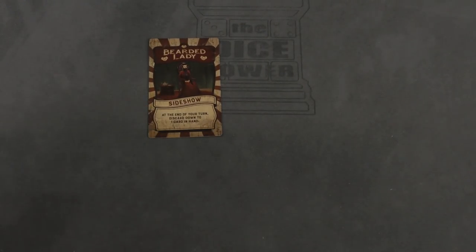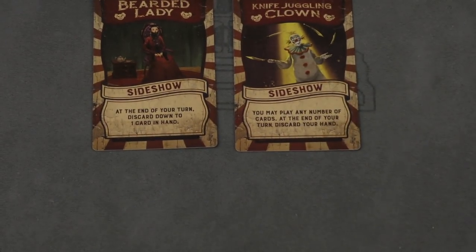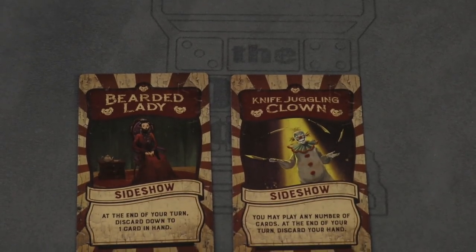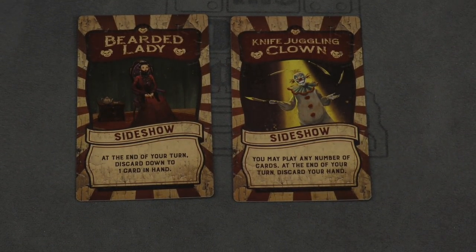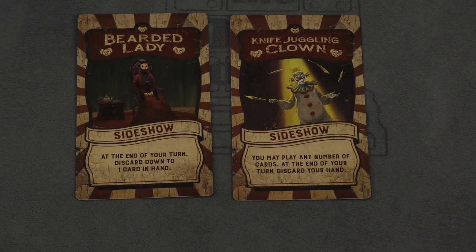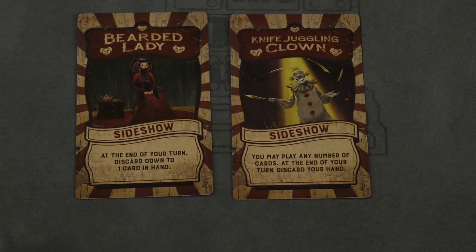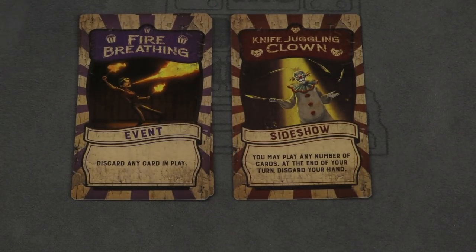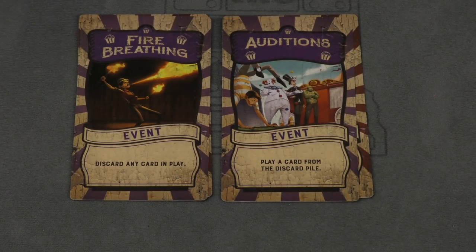There are different types of cards that can be played. Sideshow cards can be played in front of anyone — yourself or somebody else. These cards do something: for example, the Bearded Lady makes you discard down to one card in your hand. If you have the Juggling Clown, you can play as many cards from your hand as you want, and at the end of your turn you discard your whole hand. Event cards are played and then discarded when you're done — like discard any card in play, or play a card from the discard pile.